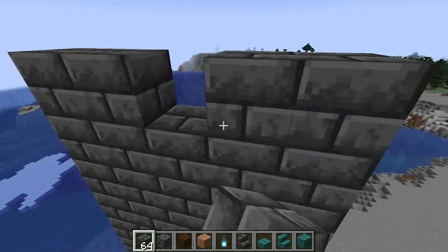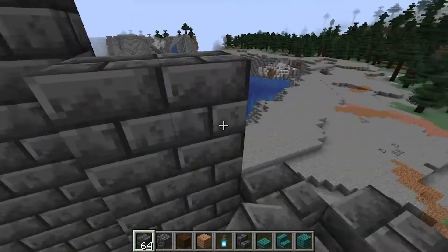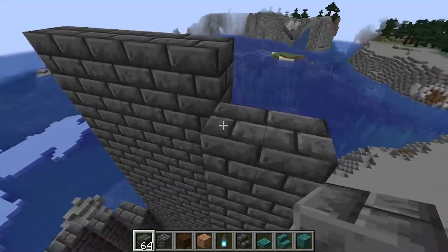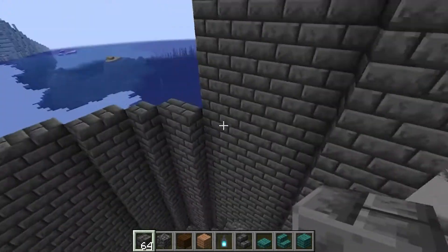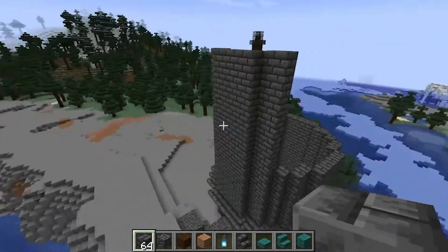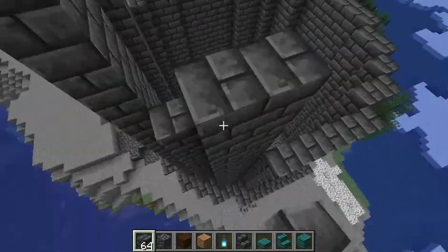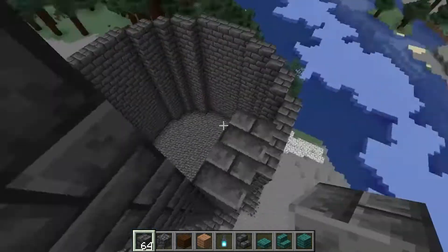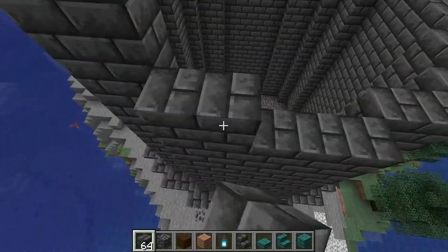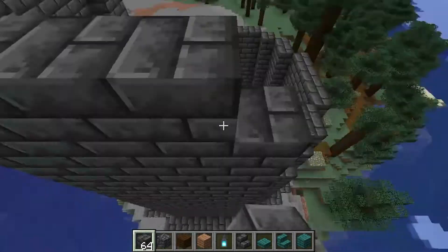As you can see, we're continuing to build with the blackstone bricks. We also have a few other items that we're going to be using, such as the warped planks, the warped stairs, and the warped slabs. I'm really hoping that by adding the warped blocks to this build, we'll be able to make the colors kind of pop and make this building more unique. I know that this is a very grayscale building, but I'm hoping that by adding these, it'll really make it have more character than just a gray building.